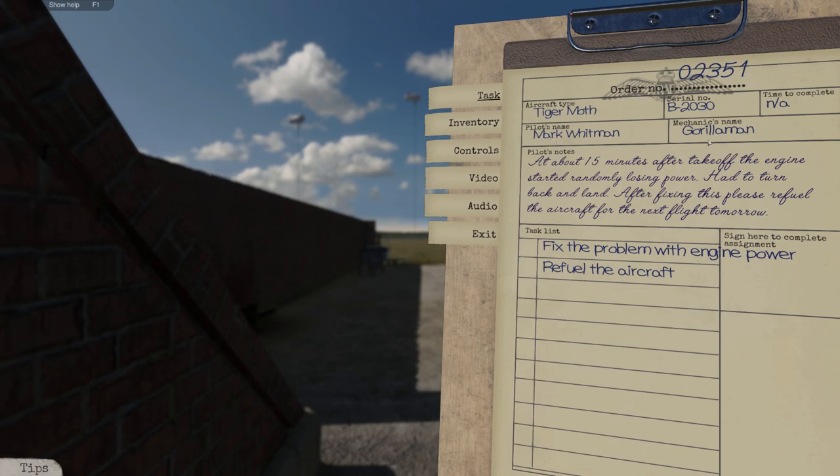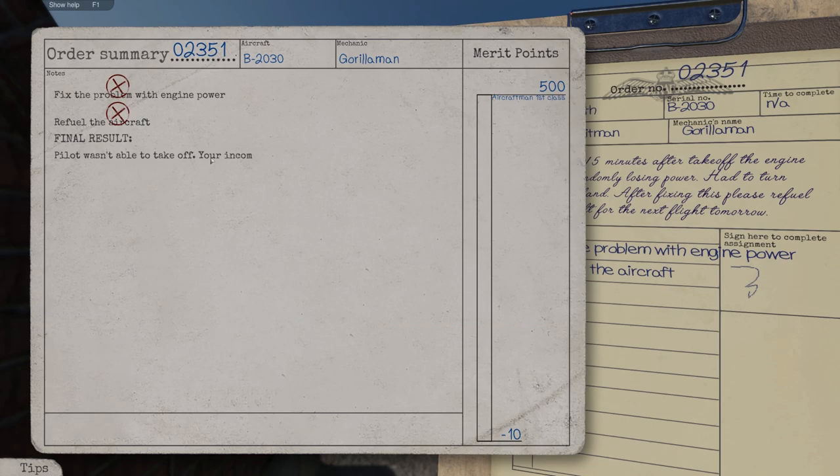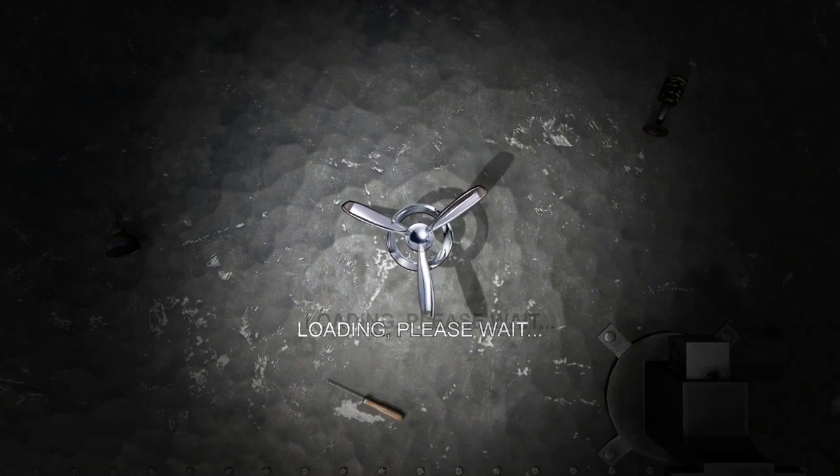Let's see — the mechanic's name is Mark Whitman, mechanics name Gorilla Man. There we go. I think I accidentally signed it and I wasn't really supposed to, so let's load back in.